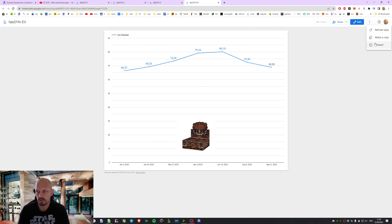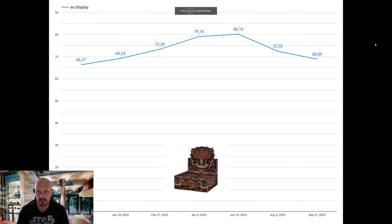Expected value for one box is 68.89. So back to prices of the beginning of the year. We've had this Command and Conqueror and Soraya spike. And then of course summer prices went down. That's totally normal.